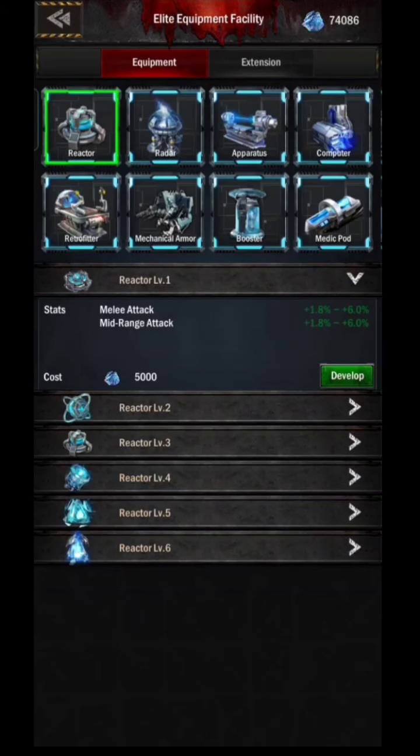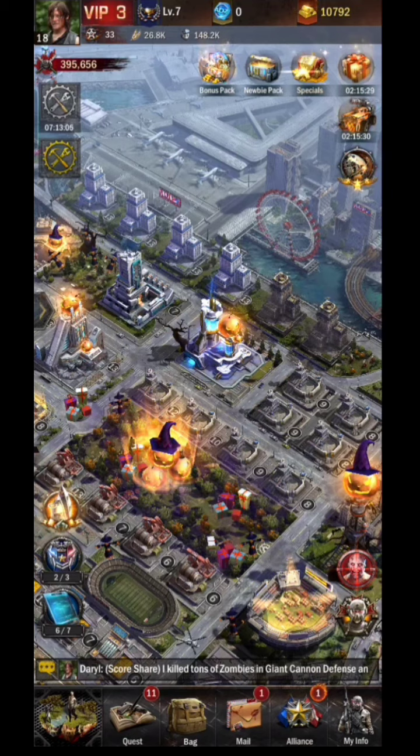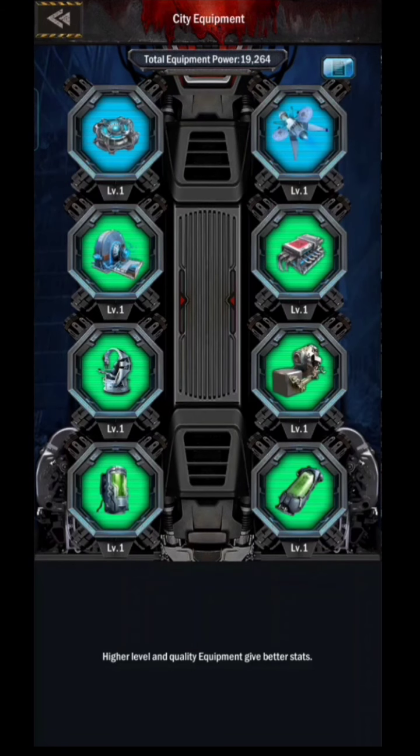Here are some tips to make it easier for beginners, because it can be confusing and may lead to mistakes. First, pay attention to the equipment you have. For example, if you already have 2 blue ones and the lowest is green, then next you need to upgrade the green one to blue.